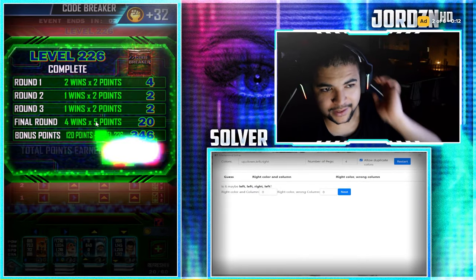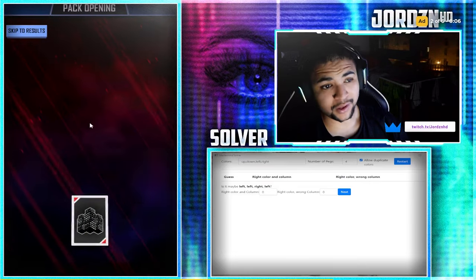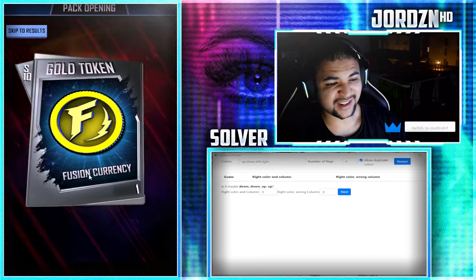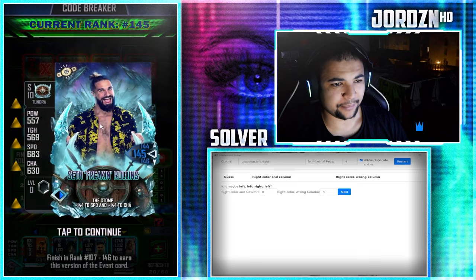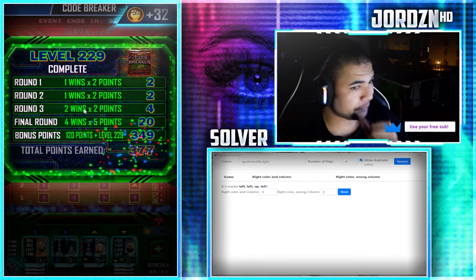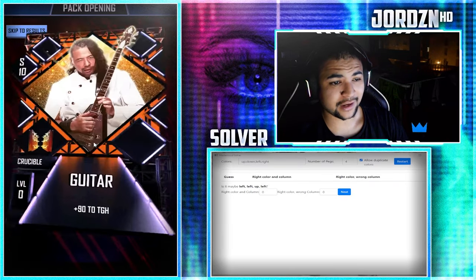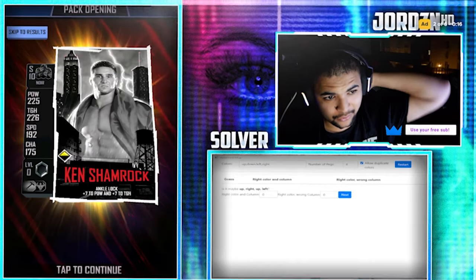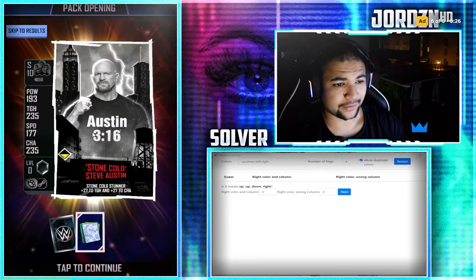Level 226 completed, another 748 points in the bank, rank 146 again. Double Noir this time - not too shabby. 227 completed, another 750 points in the bank. Noir, detention and gold token. Level 228 completed, another 756 points in the bank, rank 145 again. Detention, gold token and another Noir. Level 229 completed, another 754 points in the bank. Double Crucible - Nikolai Volkov and a guitar, we'll take it. Level 230 done, another 752 points in the bank. We get detention and a Noir. 231 completed, another 750 points. Noir, detention and token.